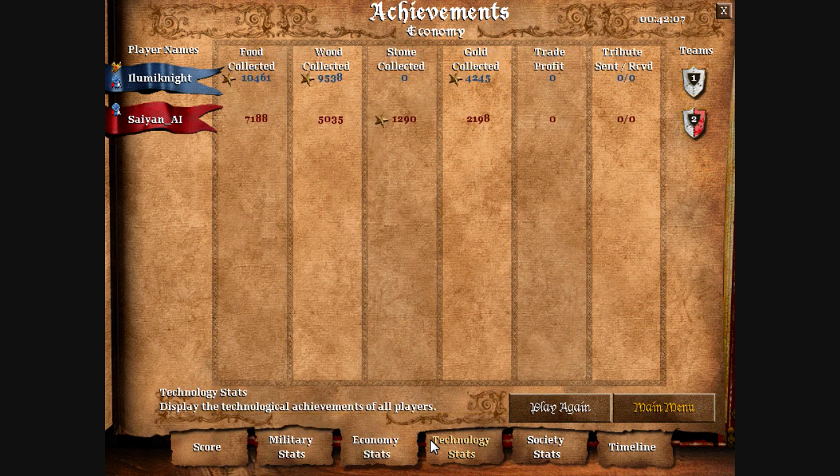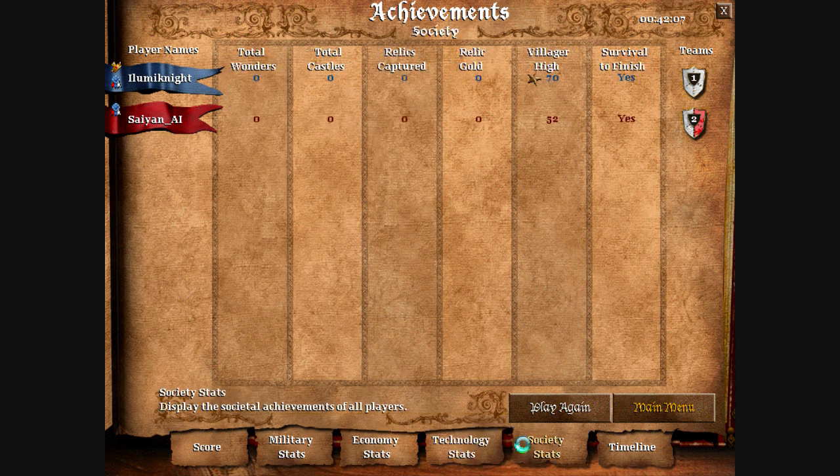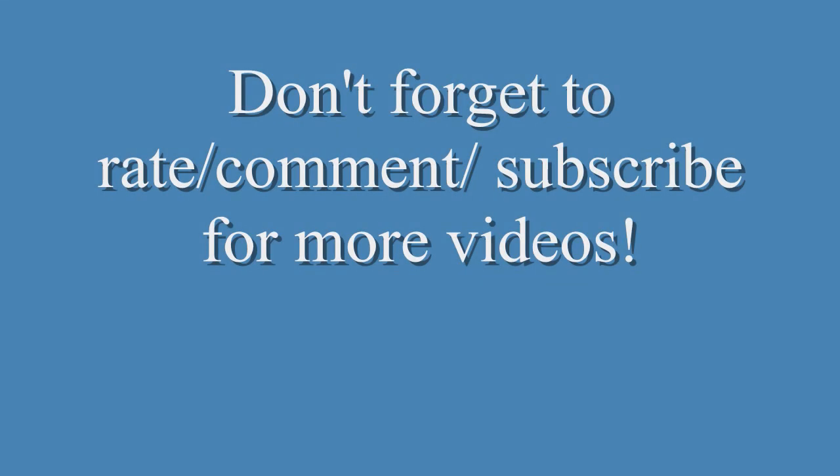With your knights, go for the villagers and go for the lumber camp. If somebody's attacking you with knights: spearmen, spearmen, spearmen. Camels are also good but they cost a lot. Alright guys, so here are the achievements. Remember to rate, comment, and subscribe for more videos — more videos are coming. Make sure to check my channel for updates. Thanks guys.